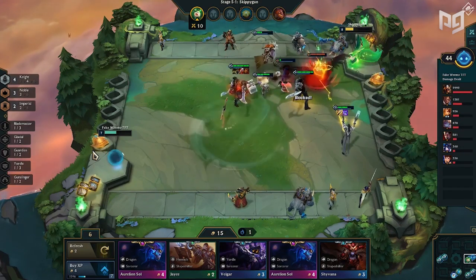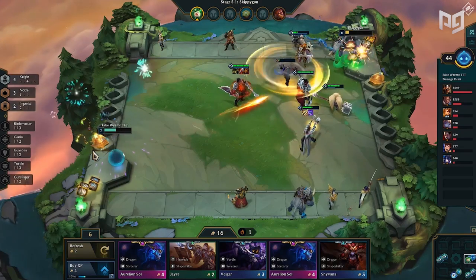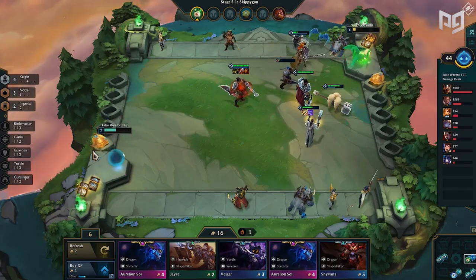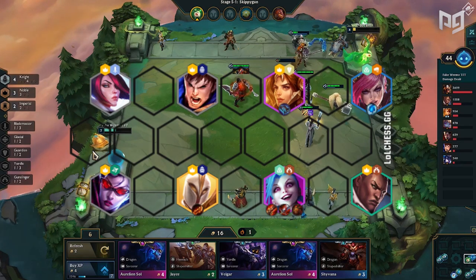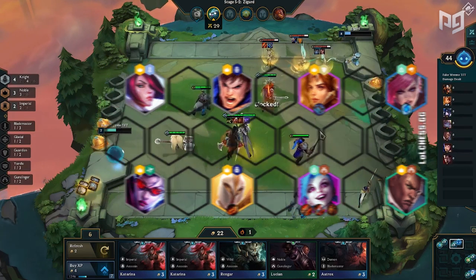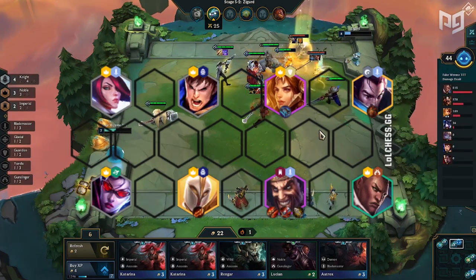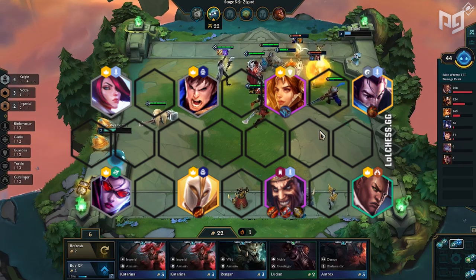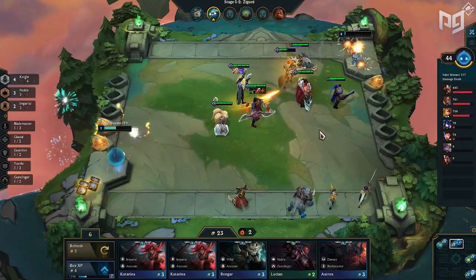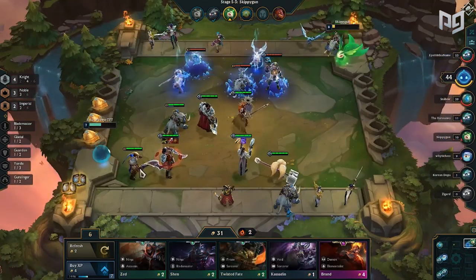With all the units covered, let's break down the items you want and what your priorities should be. When going for items, mostly think about what makes the most sense for your carries. Jinx and Draven will typically use similar items, so go for some universally strong backline carry items like Rapid Fire Cannon, Red Buff, Runaan's, Bloodthirster, Infinity Edge, and Rageblade. Our analysts recommend going Rapid Fire Cannon, Infinity Edge, and Bloodthirster on either Jinx or Draven, since it gives you the most range, damage, and sustain.